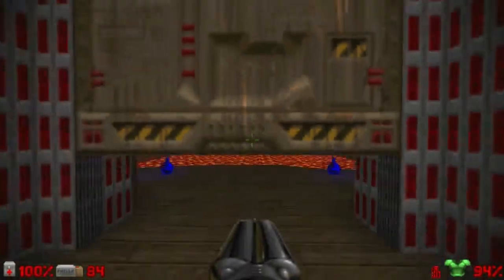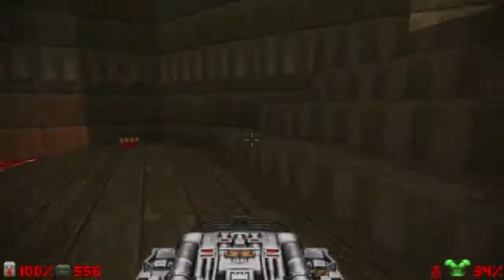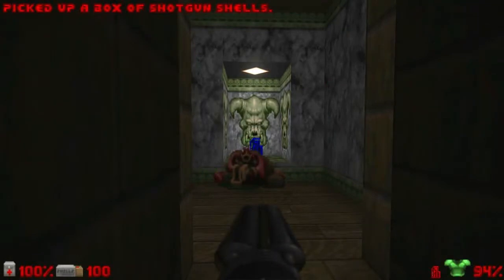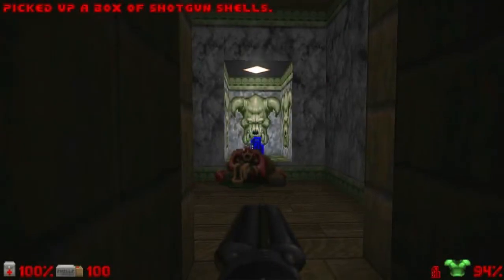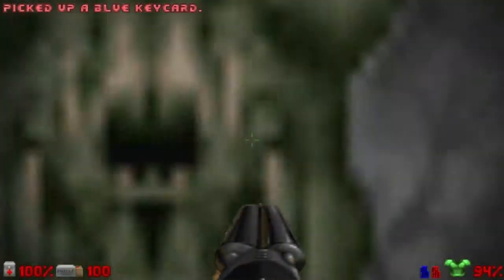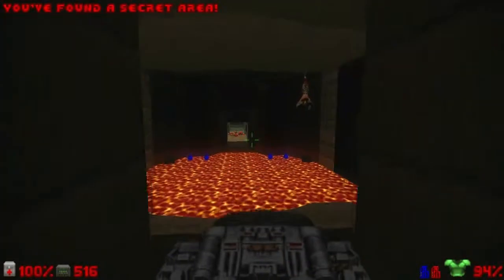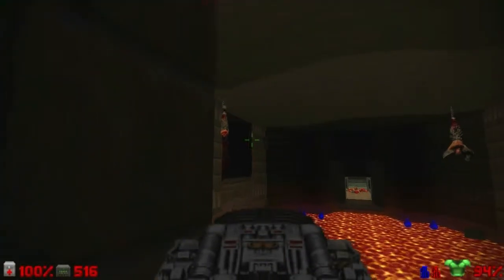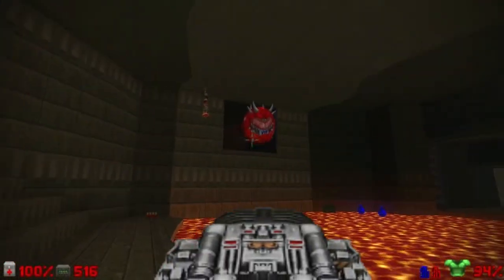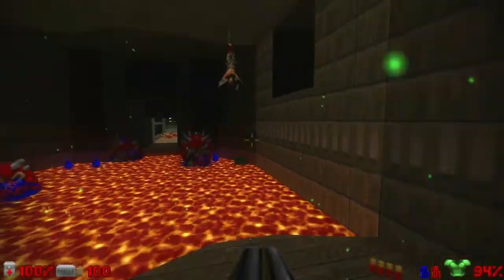Be careful because this wooden platform will collapse — be quick to get to the other side. We have a Baron of Hell, so be quick with the BFG in hand — I recommend it. Let's take the blue key, and we can open the wall behind it for a secret. We have to deal with a trap with Cacodemons on both sides — I like to use the BFG for this trap, it's easier.